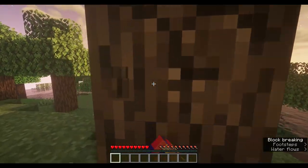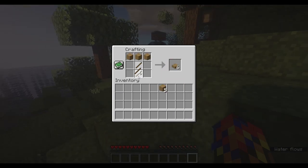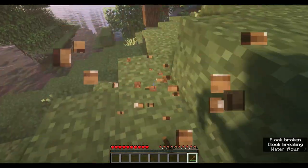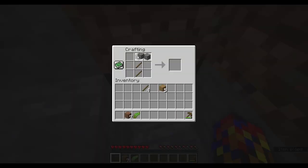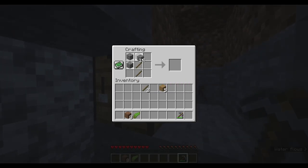First things first, we need to get some wood. Let's make a crafting table, a couple of sticks, then we can go for the wooden pickaxe. From there we can get some stone and then I'll show you guys around — we can get a new pickaxe. You need 17 cobblestone to make all the tools and a furnace.